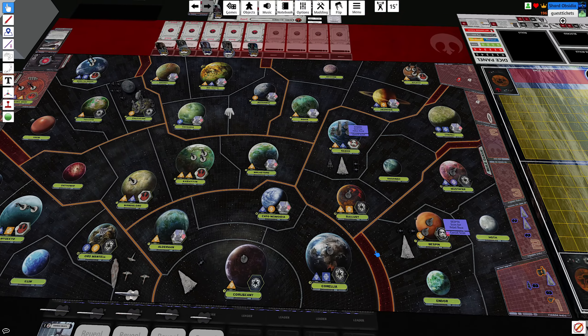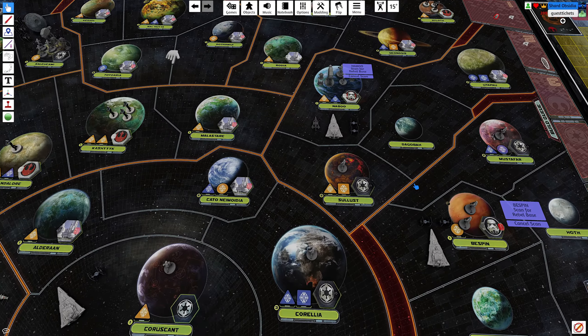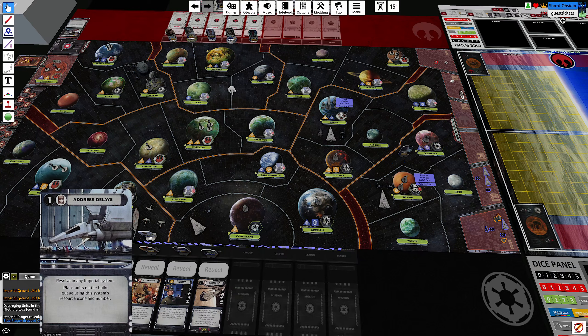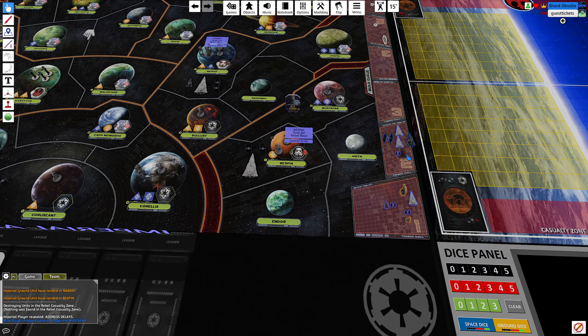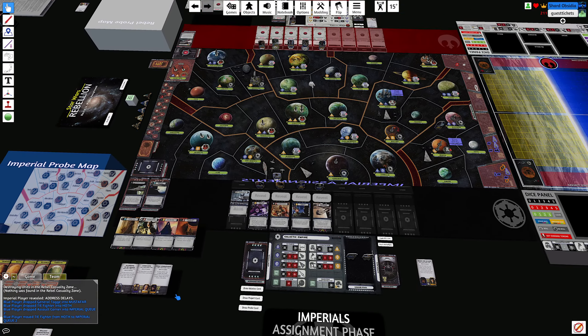Probably Mustafar — yeah, Mustafar. Resolving the imperial system: place units on the build queue according to the system's number and resources. That would be a TIE and an Assault Carrier on position two. Your turn.